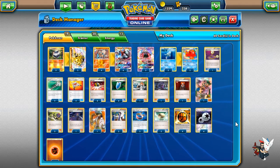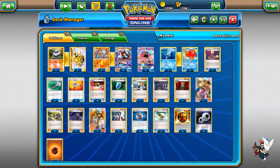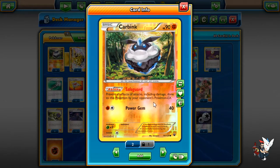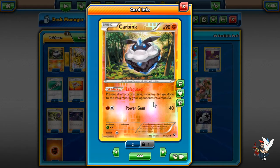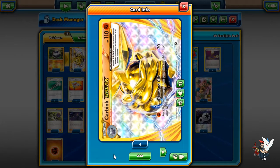Maybe it's worth trying — I still have a lot of testing to do with this deck, but this is what I have right now. We are playing a 2-2 line of Carbink and Carbink Break. We're playing the Safeguard Carbink because the other one that prevents energy loss is only useful for basic Pokémon, and since everything will be evolving it's not great. Carbink Break's Diamond Gift does 20 damage and lets you put any 2 energies from your discard pile onto one of your benched Fighting Pokémon — including DCEs and Strong Energies.